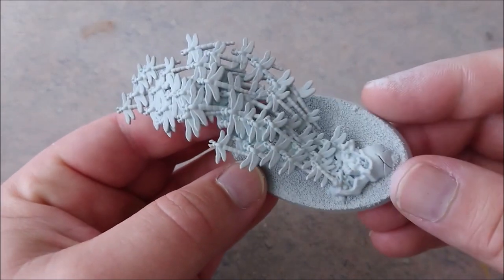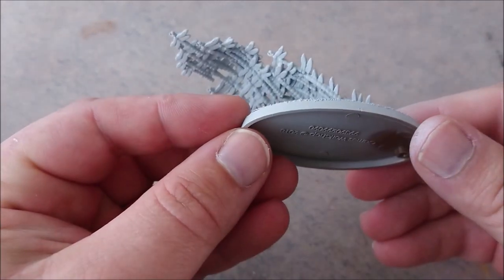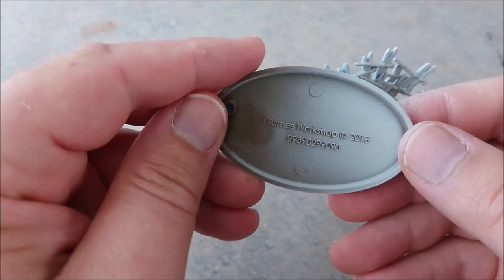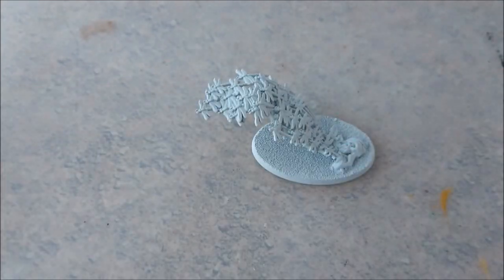Hello boys and girls, it's Michael again from MTG and More. Today it's on to day five and we are going to start with the Emerald Life Swarm, the Malign Sorcery miniature. It's a pretty cool, a little bit strange miniature, but there is a lot of fun to be had with it.